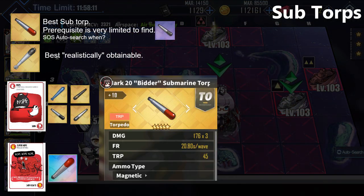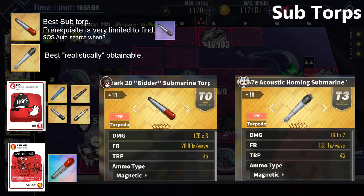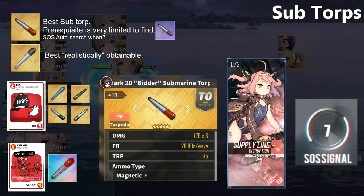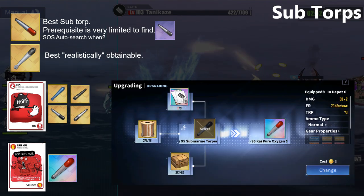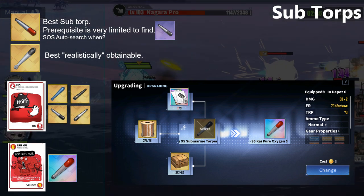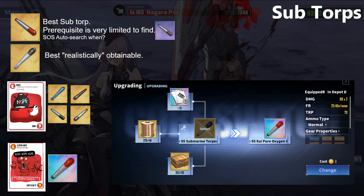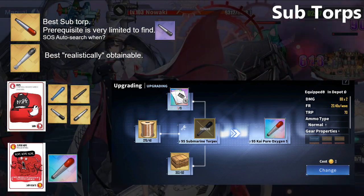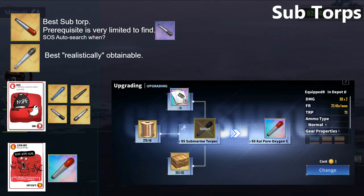For submarine torpedoes, only the Bitter from the Royal Navy and the G7e from Iron Blood are good to craft. The torpedo material needed for Bitter is hard to farm from weekly raids and SOS missions, so while gathering enough materials, go for the G7e. Skip building the newly introduced Type 95 from Sakura Empire — unlike vanguards where you can target manually, submarines don't have this feature, so using non-magnetic torpedoes is inconsistent since they have a higher chance to miss. The Type 95 may have better damage on paper, but if it misses it offers no value at all.